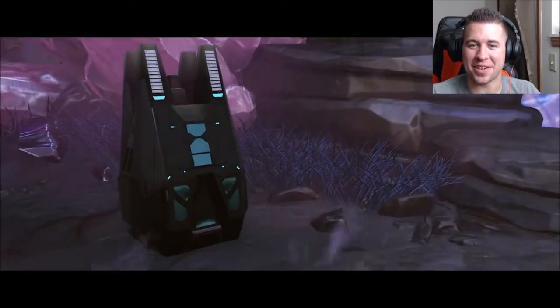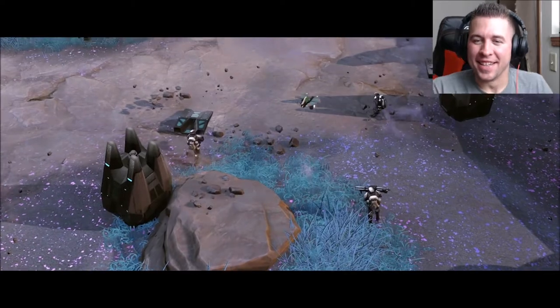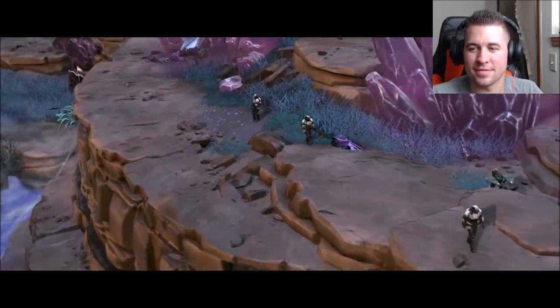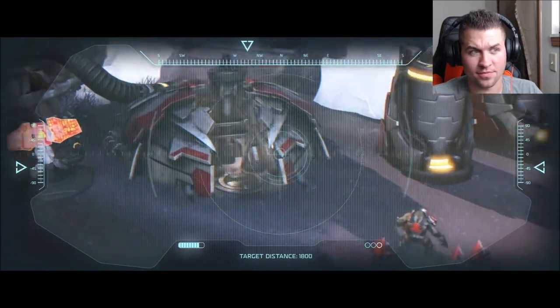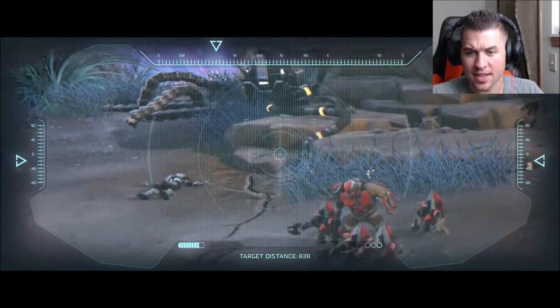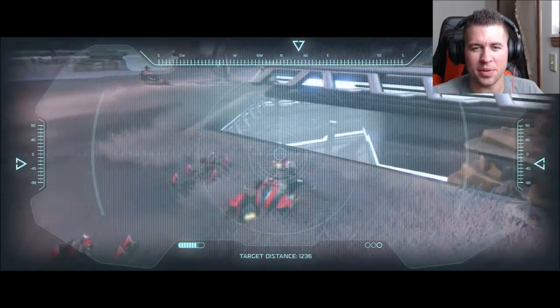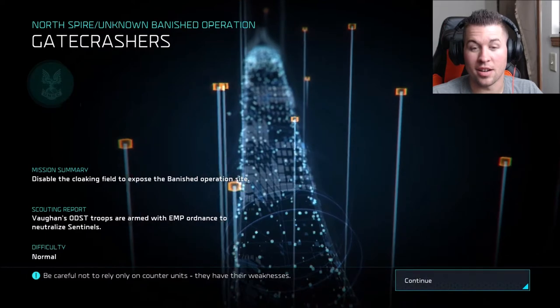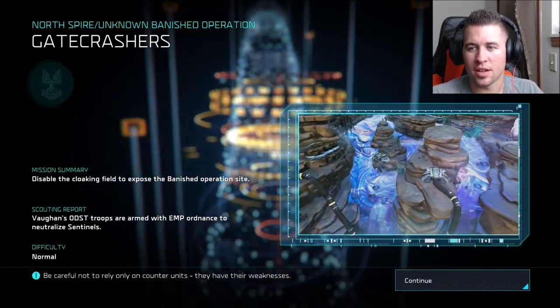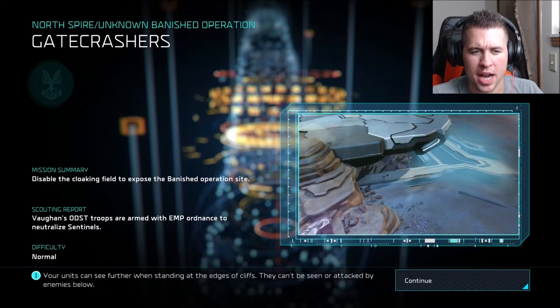That's a pretty badass intro, I'm not gonna lie. 'And that makes 200 drops — I'll make you cake.' In the meantime we need a visual on what the Banished are up to. The enemy operation site is dead ahead but there's some kind of cloaking field in the way. To disable that cloaking field, we're gonna need more info. Spirit of Fire says the Banished could be using Forerunner tech to hide their operation. Mission briefing coming up — wow.